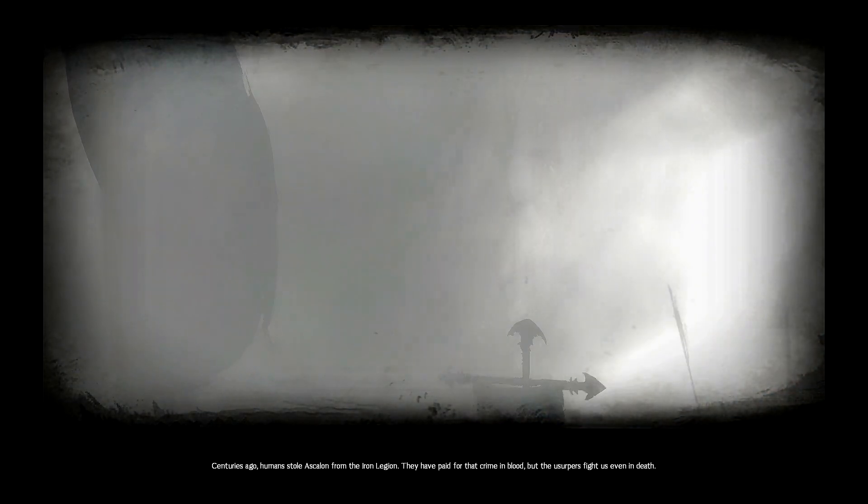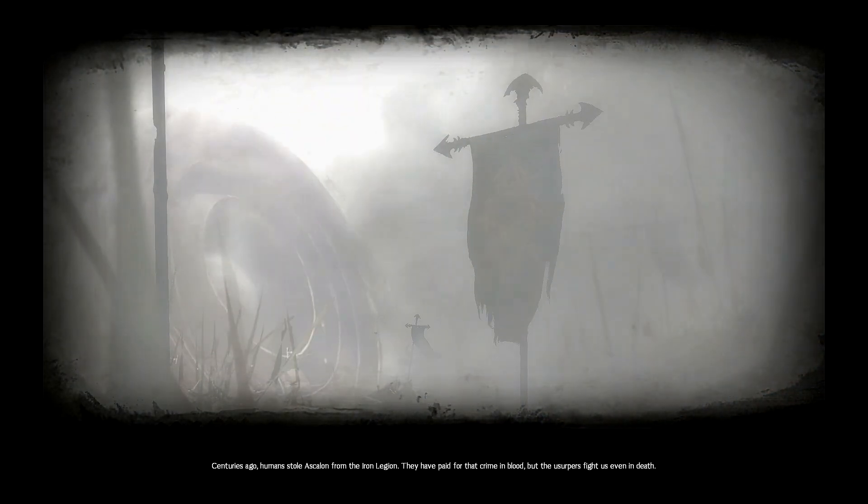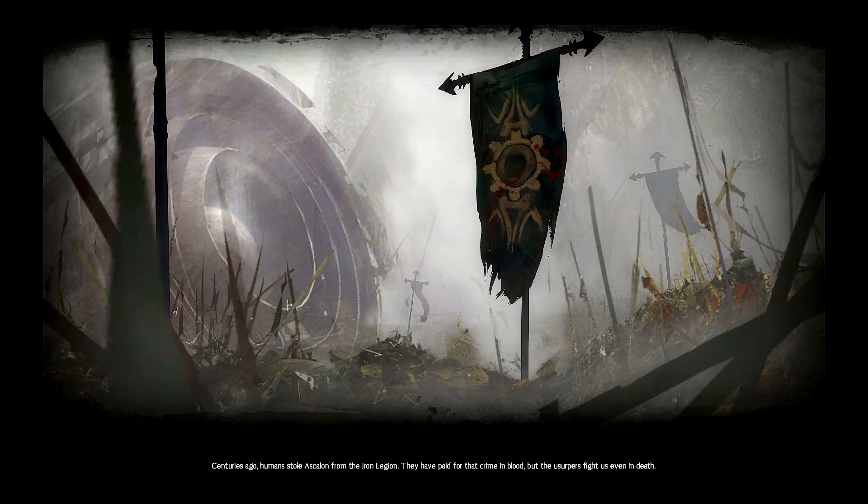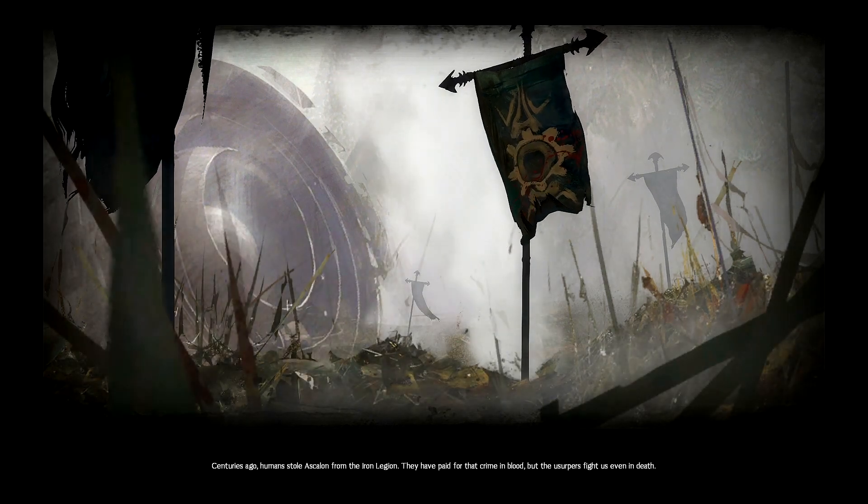Next you'll find little red triangles — these are Vistas. They are usually a nice little cinematic of the area surrounding that location. Usually they are high up and in hard-to-reach places, so you're going to have to figure out the little puzzle to get up there.